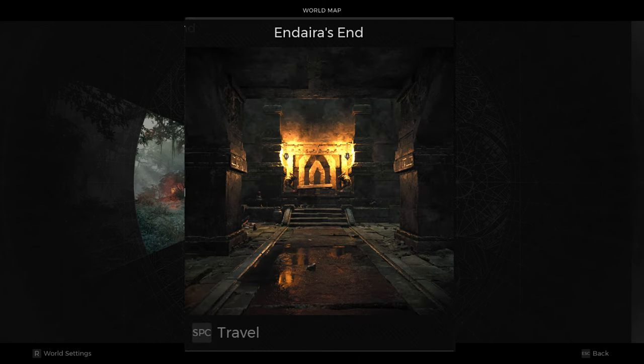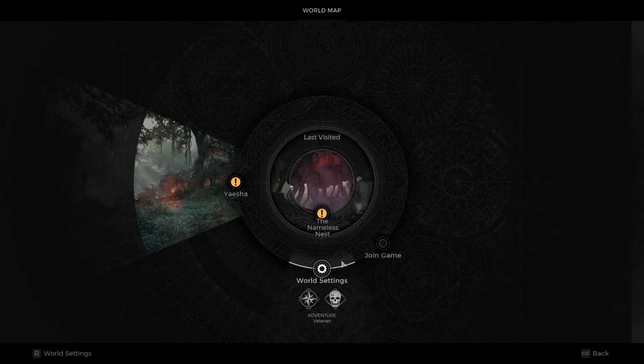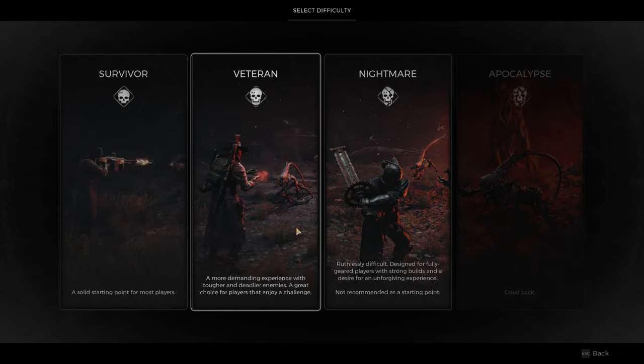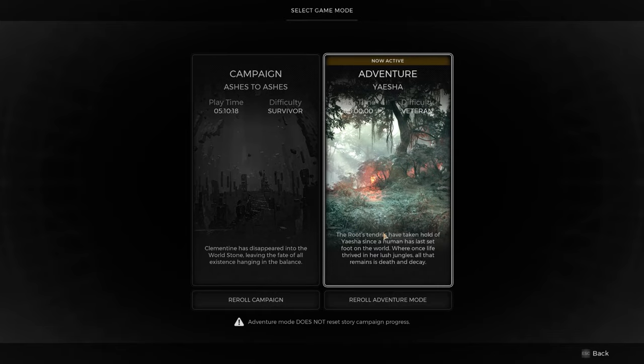To get started, you're going to need to find Endera's End on Yaesha. This is going to be an alternate version of Endera's End with the Wind Tower puzzle. If you need a guide on the Wind Tower puzzle, I'll have that linked in the description. Your best bet is to reroll Adventure Mode on Yaesha and then search through the dungeons until you find Endera's End. Endera's End won't spawn every time — it just has a chance to spawn and can be one of at least two variations. You want to find the variation without the Wind Tower puzzle.